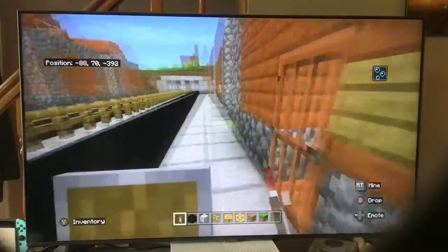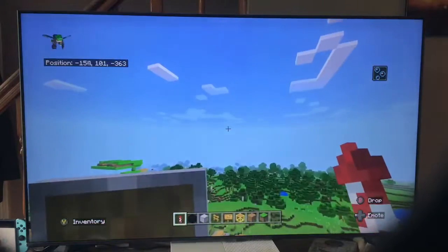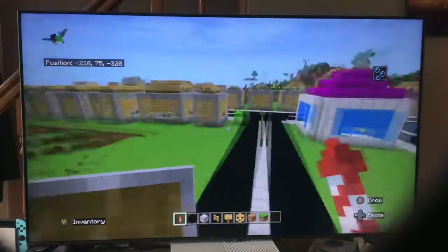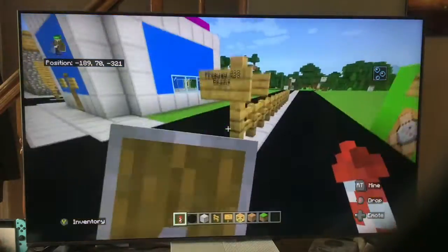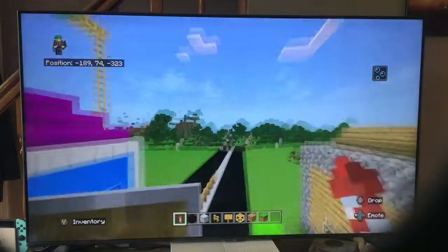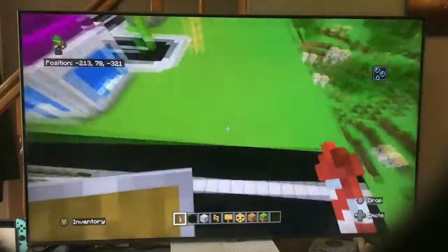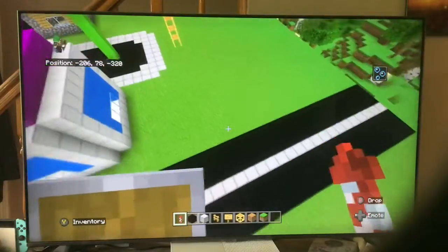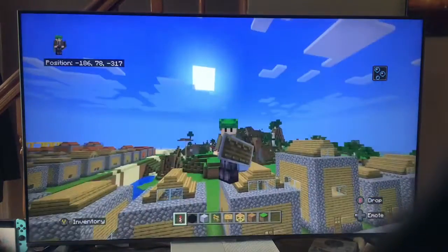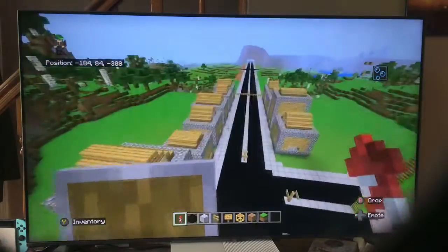Let's go check out the rest of the stuff that me and Camp — well, mostly Camp — built. Shout out to Camp4Fun20, slash Jacob. I won't give away his last name. Over here we have the new start of the new freeway, Freeway 423, aka the new highway. I don't know if Jacob knows that it's a highway because he just put sidewalks on this part, so I broke them and eliminated them. Maybe he'll make the highways bigger — we'll see. That'll be a bigger project.